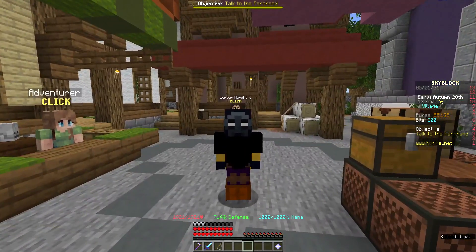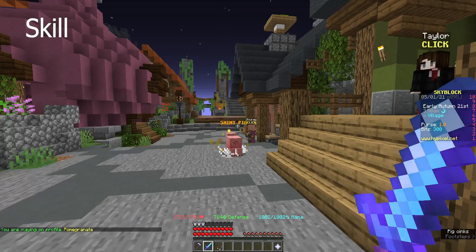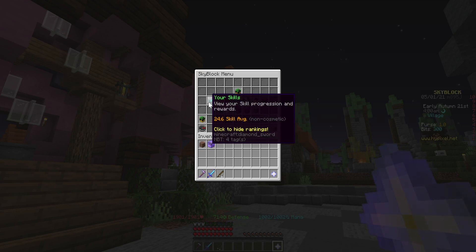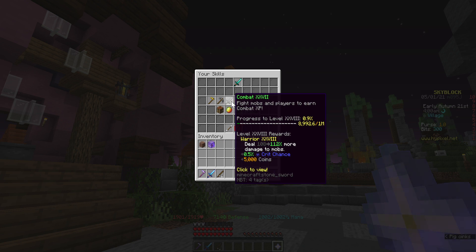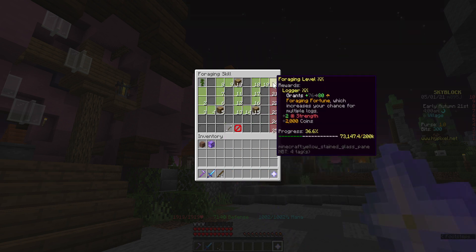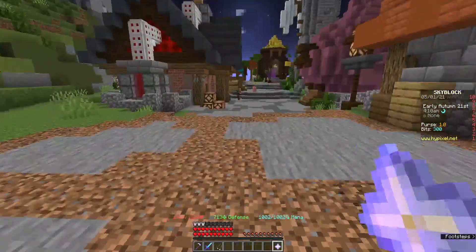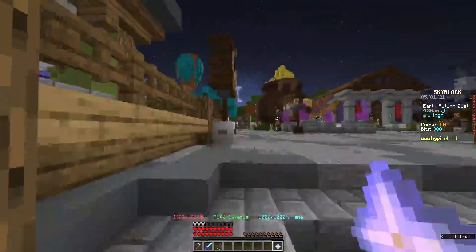But what should you do mid game? For mid game, we're gonna assume you have a skill average of 20. I have a skill average of 20, but I don't really try on a lot of skills — combat, mining, forging, all that. Skills help majorly whenever you're trying to make money.